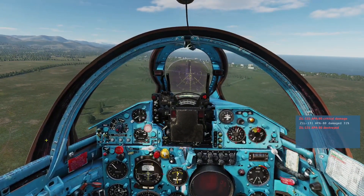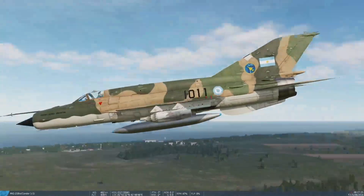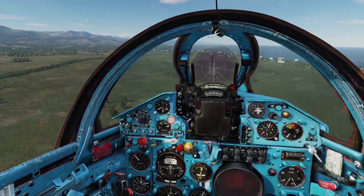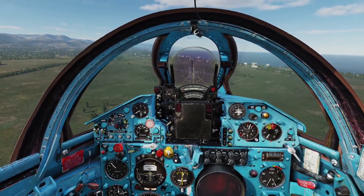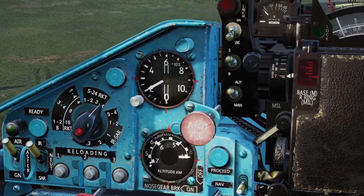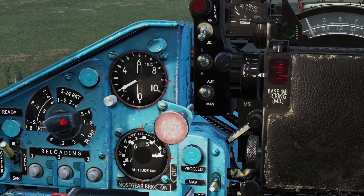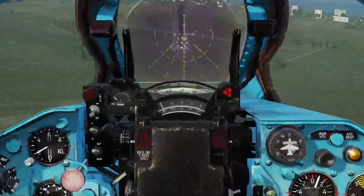We'll go ahead and switch over. Now for those outboard missiles — I'm sorry I've forgotten what they were called, I'm sure you guys will let me know in the comments — but for the outboard missiles we had to go to the S-24 rockets on stations 3 and 4 to fire those off. But for the other rockets, we'll go over to where it says rocket, stations 1-2, and fire those off that way.